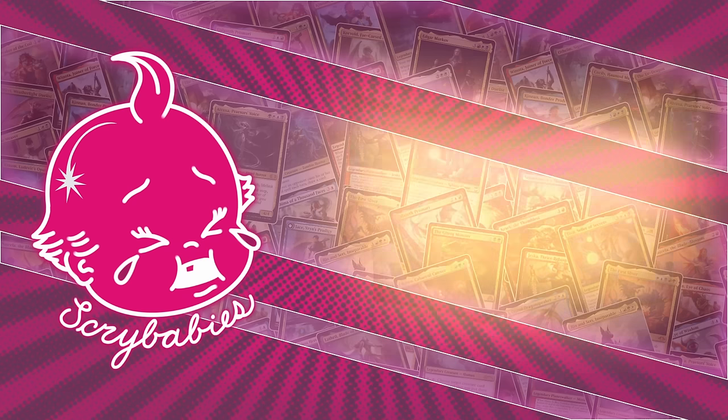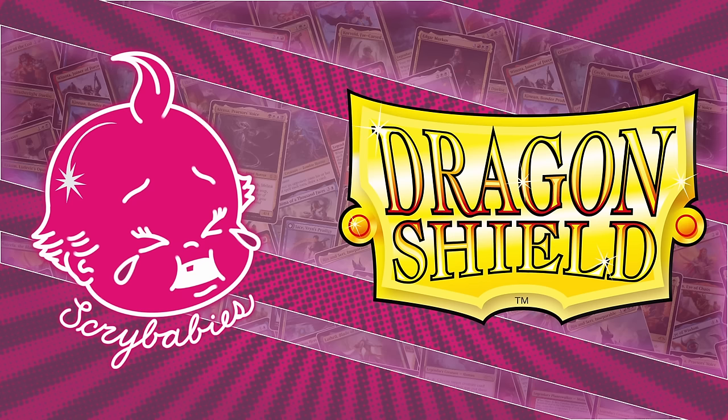We'd like to thank our sponsor, Dragon Shield. Dragon Shields come in a variety of colors and designs, allowing us to choose the perfect sleeve to keep our deck safe. You can pick up the perfect sleeves for you by using the link in our description below, and be sure to use our code SCRYBABIES to save 5% at checkout.